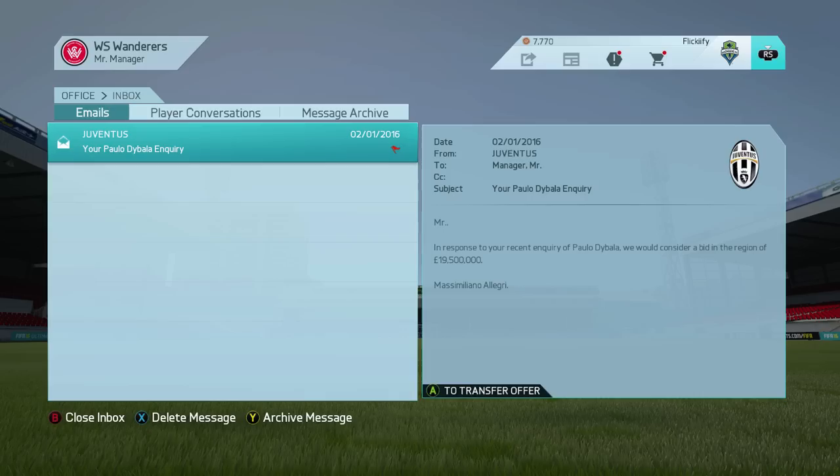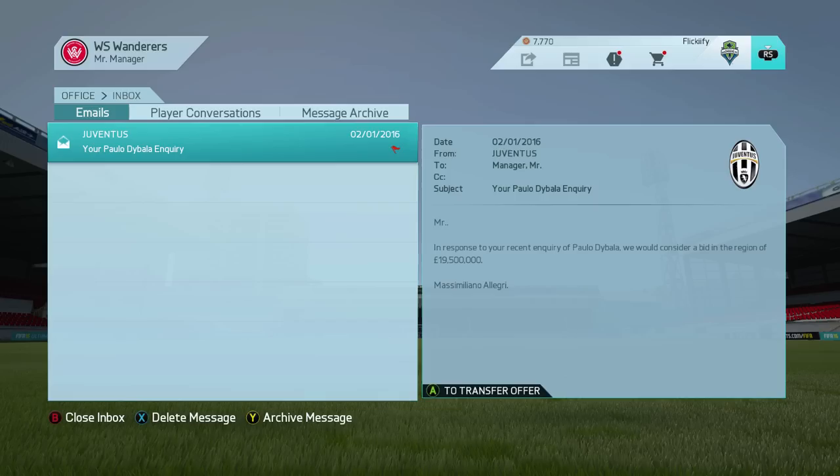However, when you send an inquiry over to Juventus in the winter of the first season, they're going to say you have to fork up 19.5 million — about double his true value, which isn't too bad. I've seen players go for quite a bit more, so you can probably pick him up somewhere in the middle range around 15 million.